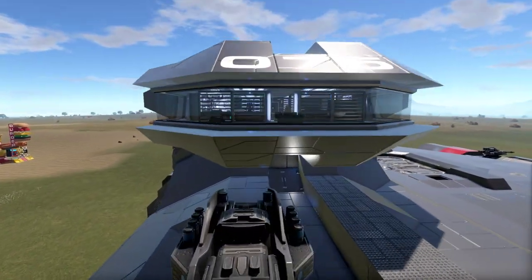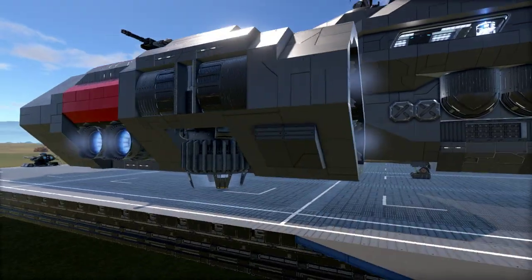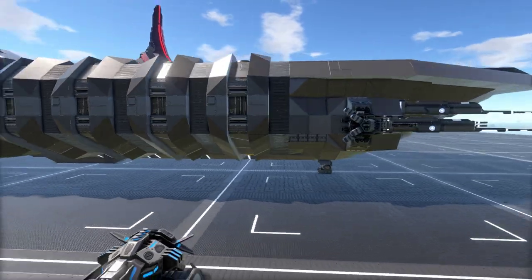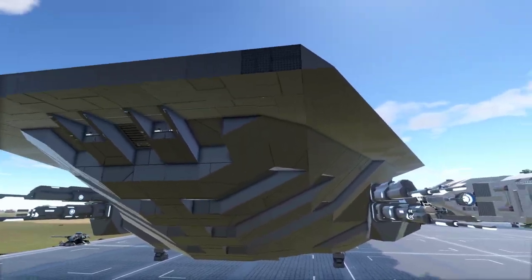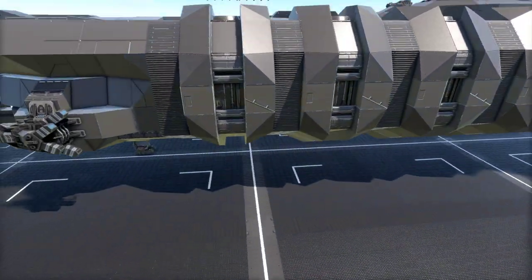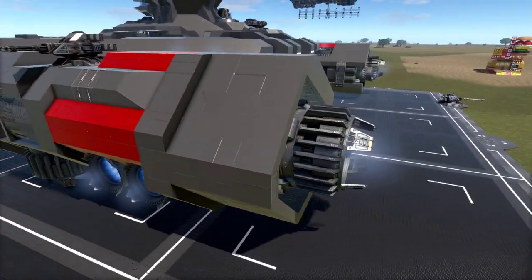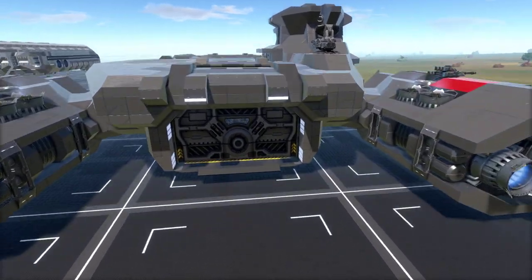Looks like we've got an NPC crew member in there. The thruster housings are using large thrusters without getting into the Excel types, which keeps the CPU cost down. I like the multiple different beveled angles on the front to round it off. Cool deco and trim, nice use of textures and colors — mostly gray with different tones and a red highlight in the back area. There's also a traditional hanging door on the very back.